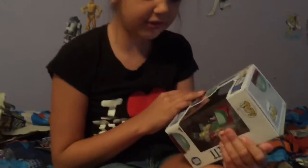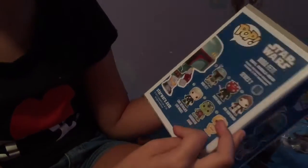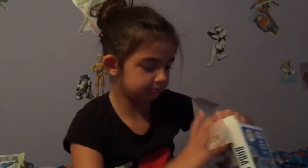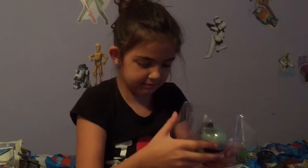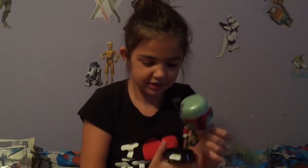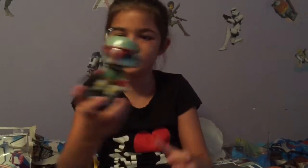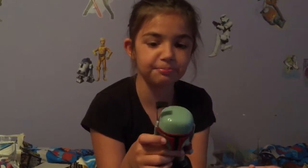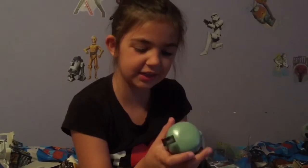This is a Funko Pop of Boba Fett — there's more. I really want Darth Maul or Luke Skywalker Jedi Knight. So let's open him. He's like a bobble head kind. If I take him out — see — here is one, you can put him on the stand. The stand does have holes so he wouldn't slide off. I really wish they made a whole pack of these with Bossk and other characters, like a whole bounty hunter thing.